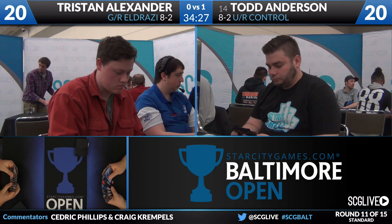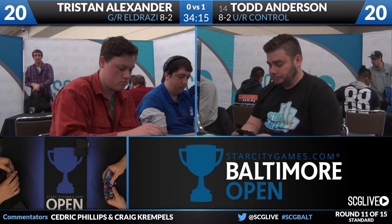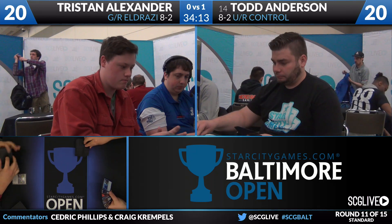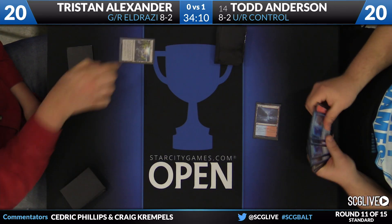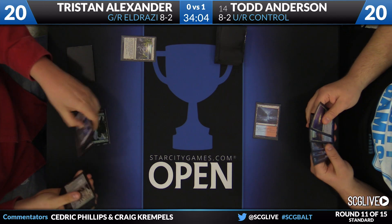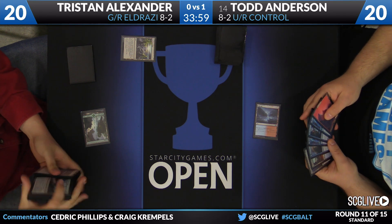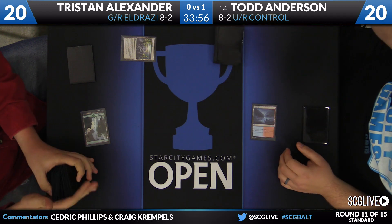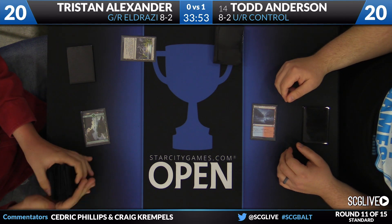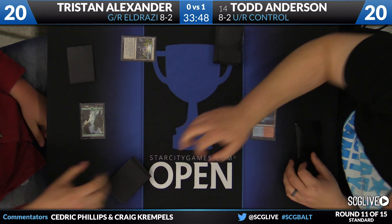Tristan Alexander will be on the play for game number two. It's an Evolving Wilds for Alexander, Highland Lake for Anderson who passes. Evolving Wilds is especially good on turn one for this ramp deck because you can grab the Wastes and immediately start ramping on turn two with Ruin in Their Wake. If you can cast Ruin in Their Wake consistently, it's a big deal — you can ramp from two to four to six or seven very easily.